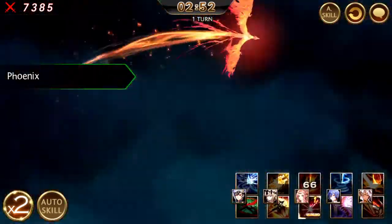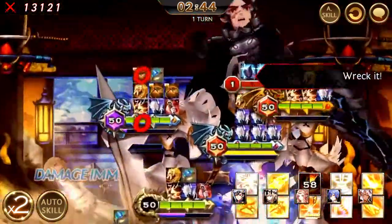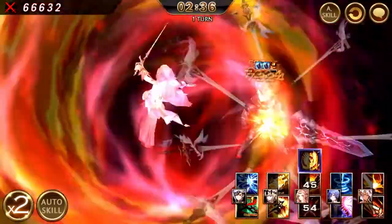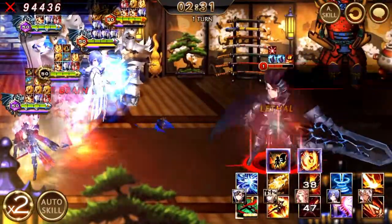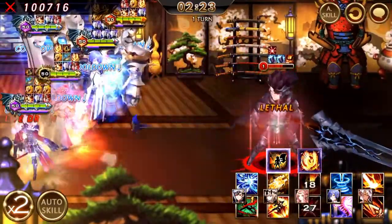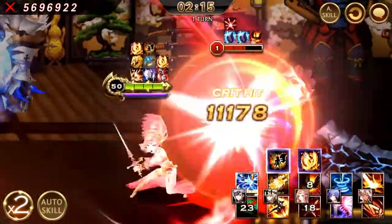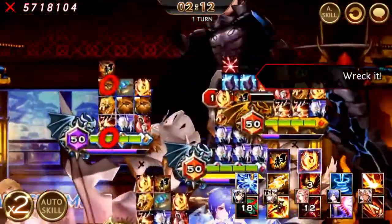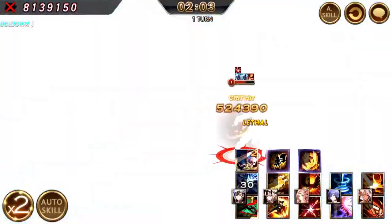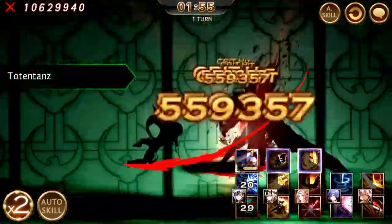First off, cast Phoenix and Blaze — these are very standard protocol that you should already be doing. Blaze will boost Aeris' Awakening Gauge such that she will get her Awakening Passive up the moment Blaze is used, because Aeris was the first hero that did her speed attack. After this, it's really just going all out with Taka's skills — resetting and using Taka's skills. I would highly suggest using his Awakened skill when both his skills are on cooldown and there's no way to reduce it anymore.